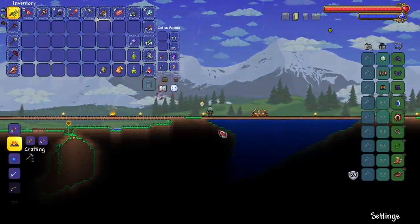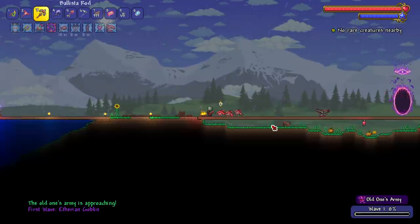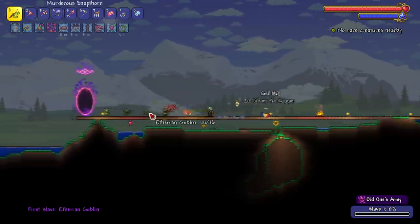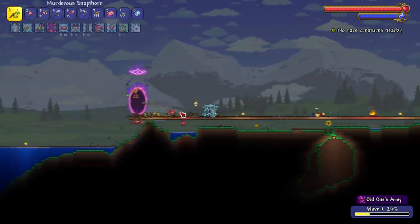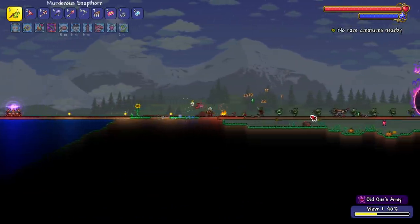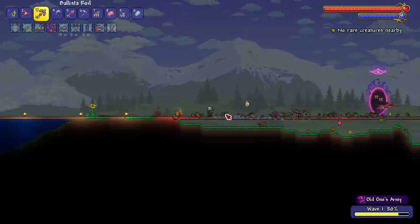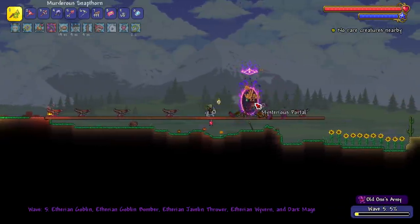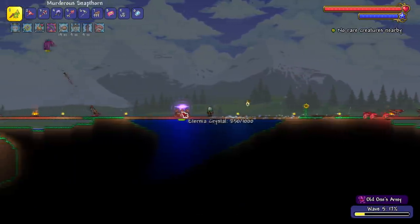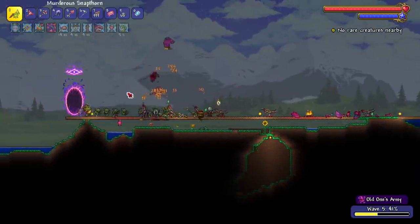Before we fight the Queen Bee, we're going to do the Old One's Army first — I feel like that's the smart thing to do. We have fairly strong gear. I'm not even sure if I made the arena the perfect size, but it's fairly close. As long as we keep the wyverns at bay, we're fine — our crystal still has a good couple of hits left in it.